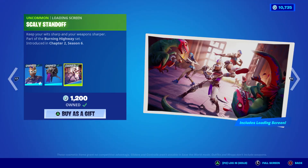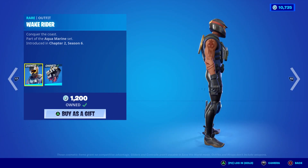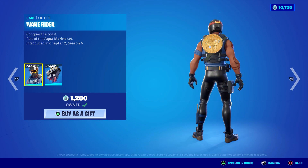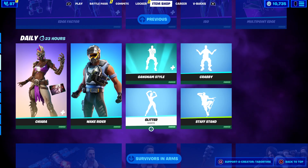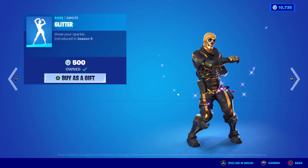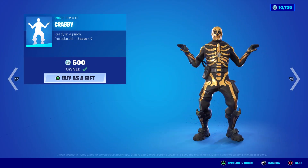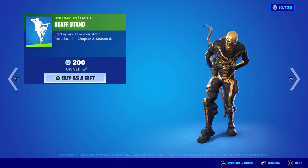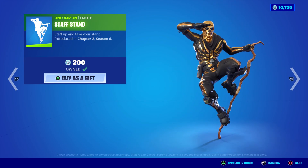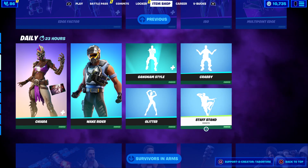You get a cool loading screen as well. The Wake Rider is back — nice, not too shabby. Aquamarine set from Season 6, a little copyrighted traversal emote there. Gold Skull Trooper — not too shabby. Staff Stand is one of the best 200 V-Buck emotes in the game — look how awesome that is. He does this wicked flip and somehow hovers on it. It's amazing.